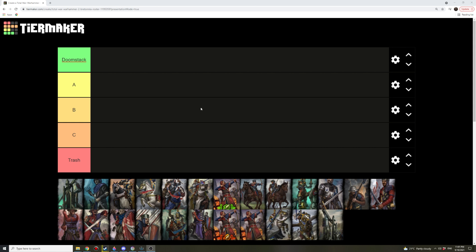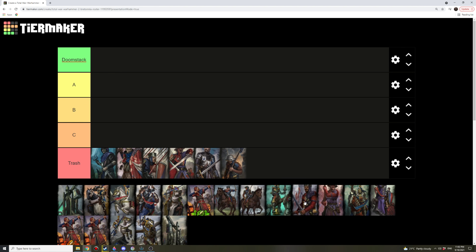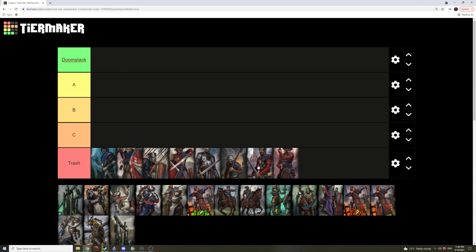Let's talk about melee infantry first. This section is probably going to be the most contested. Whenever we've covered melee infantry in past tier lists, I've mostly put them in trash, with one or two entering C, B, or even A tier. With Wood Elves yesterday, one entered Doomstack tier. But with Bretonnia, without a shadow of a doubt, they have the worst melee infantry in Total War Warhammer 2. Every single one of their melee infantry is going in the trash. They all suffer from the exact same problem — all they have is just differing stats. We'll have to go into the campaign to explain what is wrong with their melee infantry.